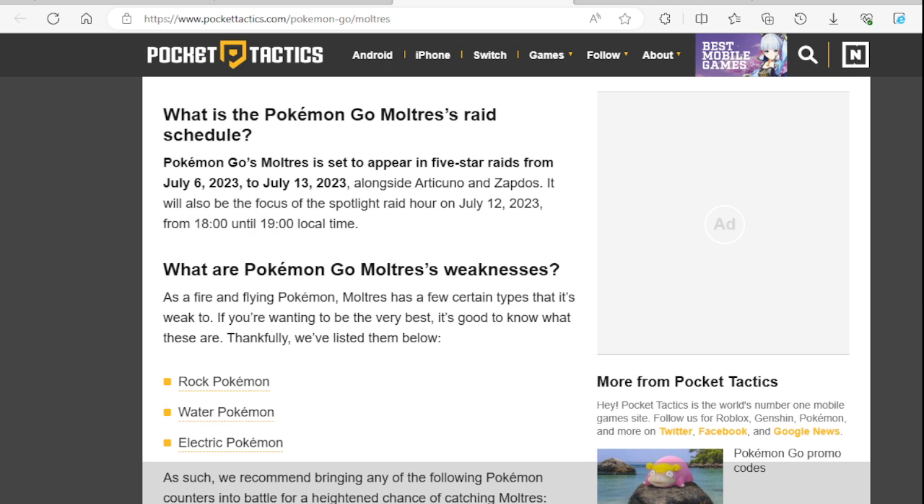Pokémon GO Moltres is set to appear in five-star raids from July 6, 2023 to July 13, 2023 — a seven-day event alongside Articuno and Zapdos. It will also be the focus of the spotlight raid hour on July 12, 2023 from 6:00 PM to 7:00 PM.